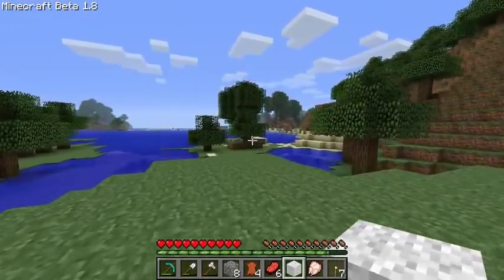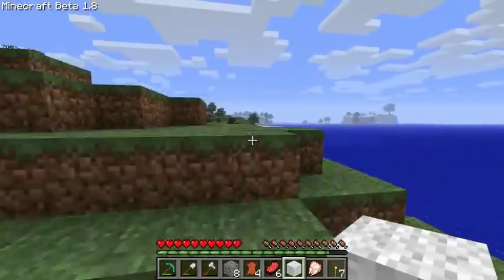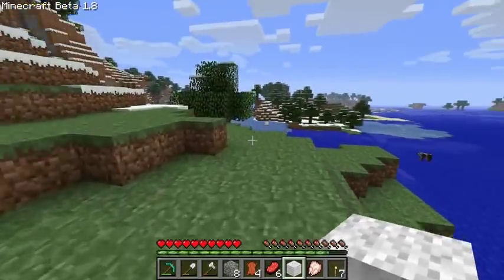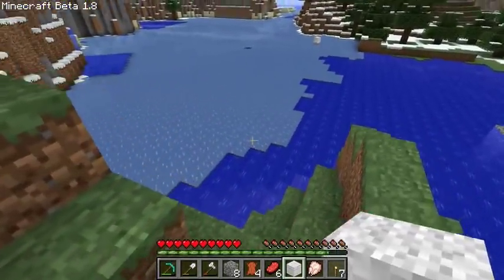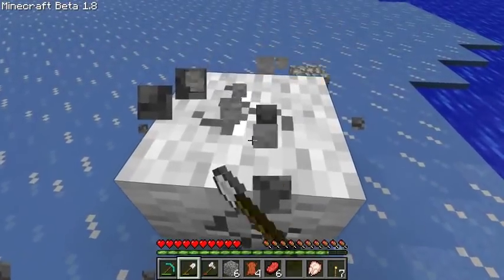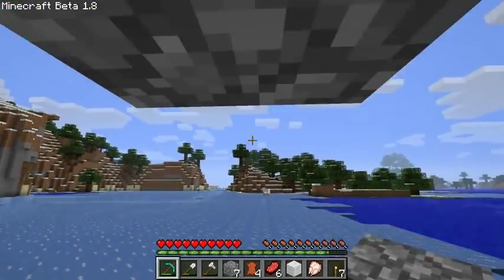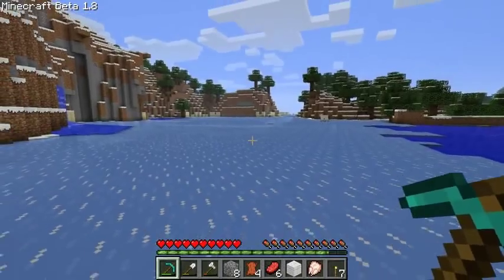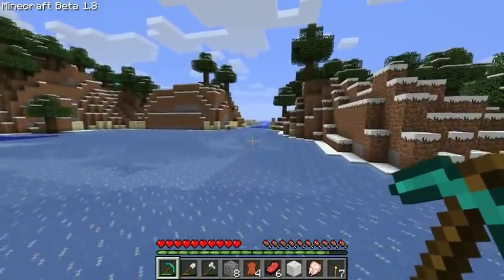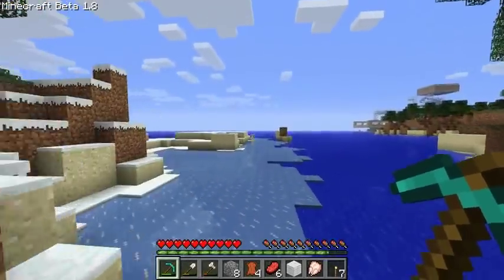I absolutely love the dashing — I'm so glad you can do it all the time. I was worried you wouldn't be able to. And if you do it over ice you can actually move at super speed. One guy sent me a video where he had a roof three blocks up, and when you'd jump you'd hit your head on the roof. He said you could get going 16 blocks per second — twice as fast as a mine cart on ice, which is crazy.